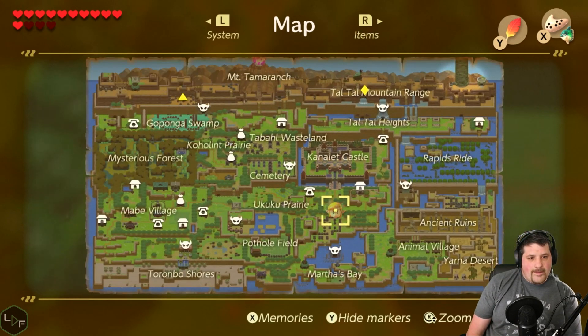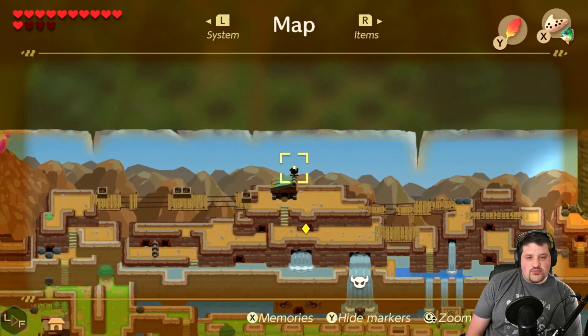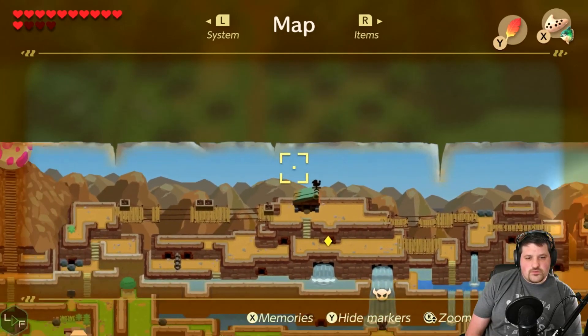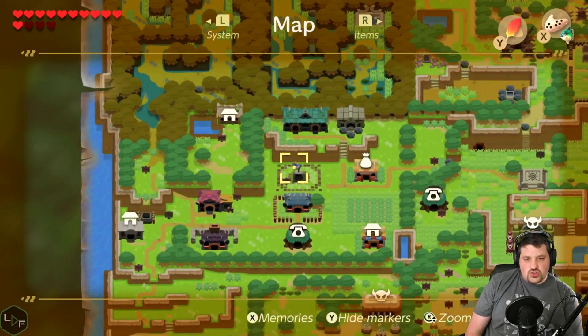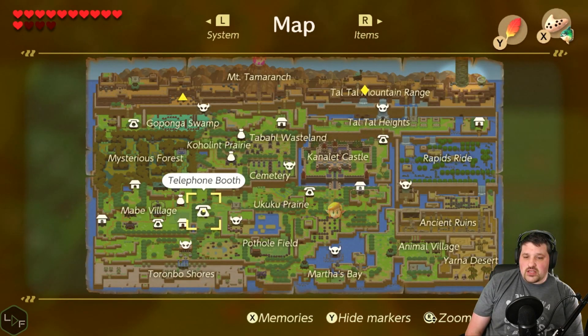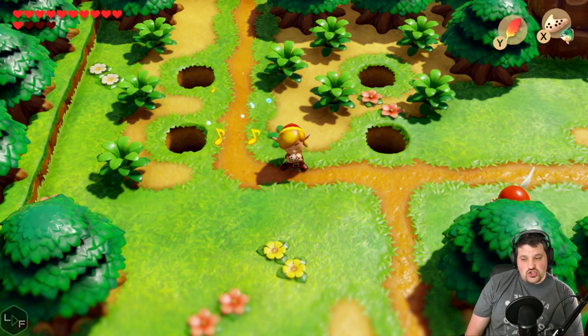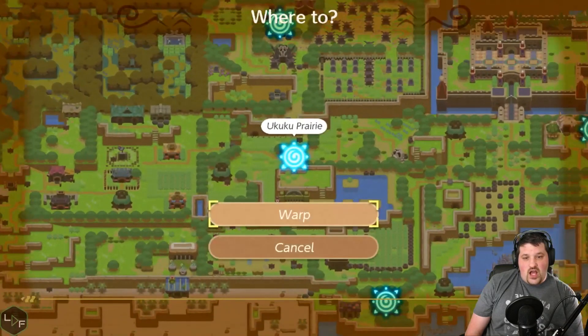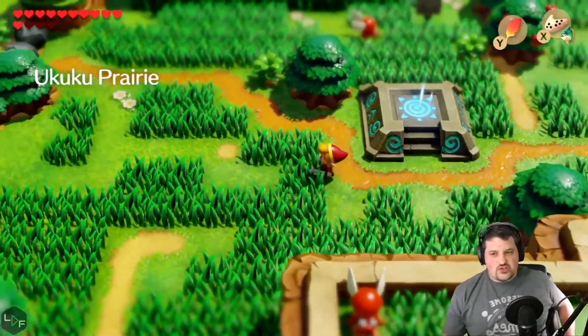I really feel like the chicken guy — actually, the chicken guy has this symbol on top of his house, like the wind vane, which is also in Mabel Village. Right? Maybe — just maybe — there's something with that. Maybe that's a clue and we need to go back to Mabel Village and unlock something with the weather vane. That's my current theory — let's go check that out.